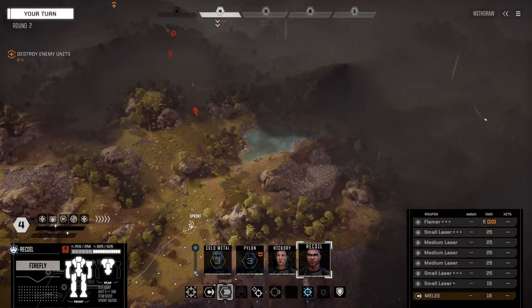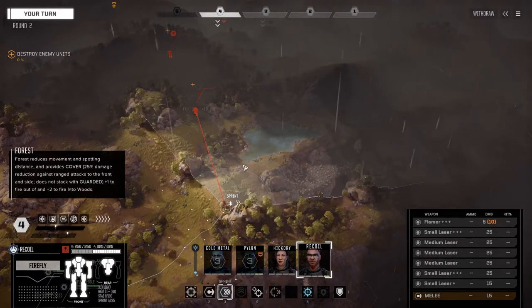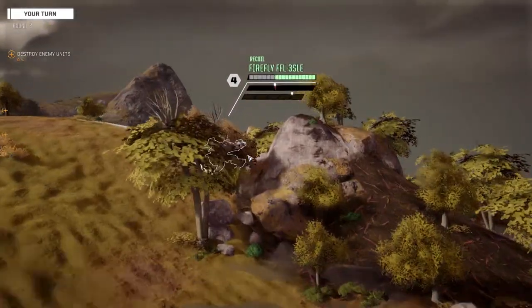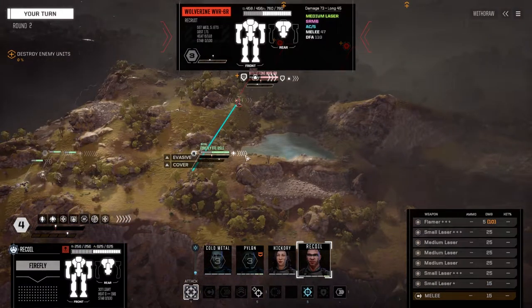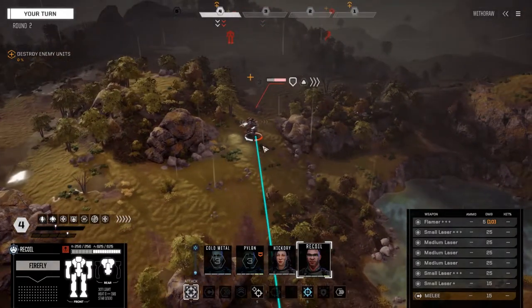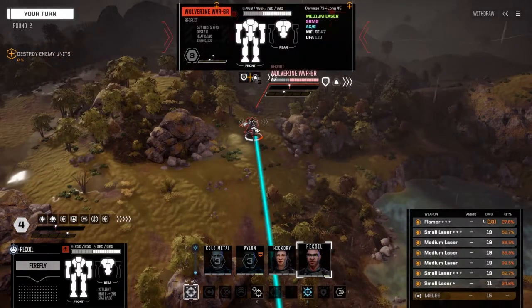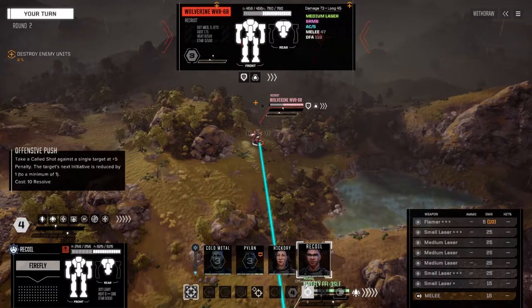That was a medium mech — that was the guy that reserved. Let's get eyes on, Recoil. Let's get in the trees over here. I'm going to turn slightly this way just in case we've got guys coming on the left flank. What do we got here? Wolverine — nice, because we need pieces of Wolverine!